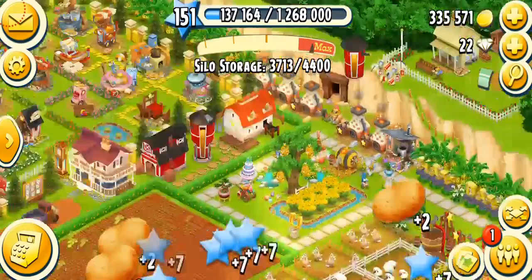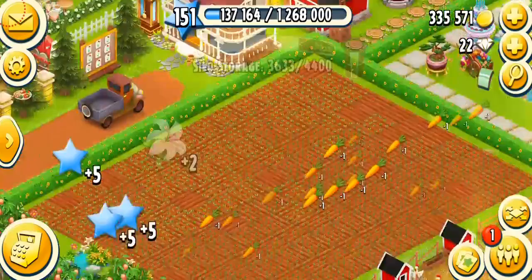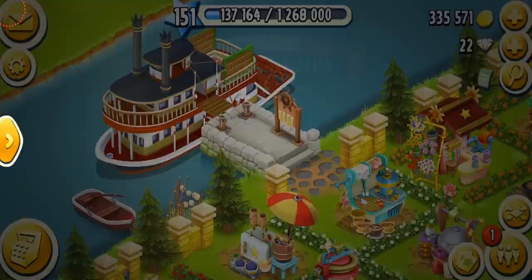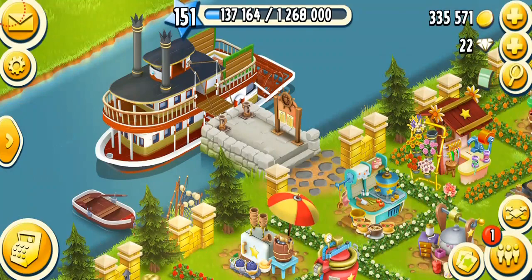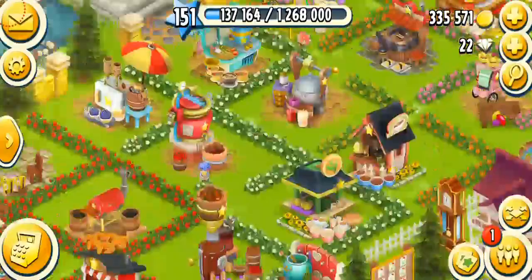Oh my god, I'm so low on soybeans. I can't believe it. I've actually got Rose hired and she's doing all my work. I'm going to go with carrots. Make sure you replenish your stock of carrots and soybeans before you go to bed if you have higher rows, because Rose will not use your crops if you have less than 10 or only 10.